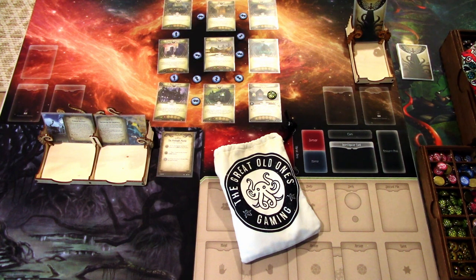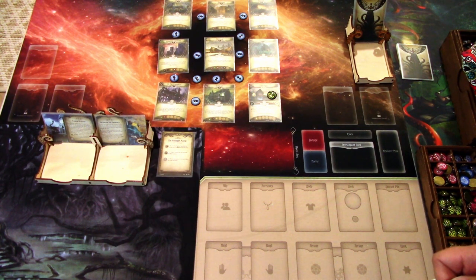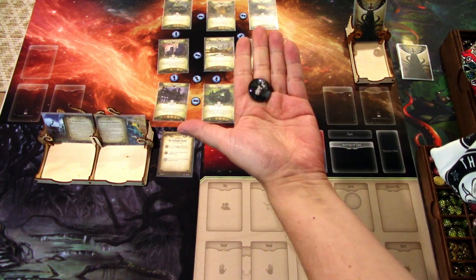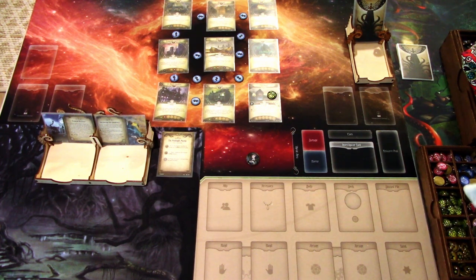Hi, this is JP from Not A Lights Over Arkham. Welcome to another Eye of Chaos episode, where we pick a random investigator, build a chaos deck on Arkhamcdb.com for that investigator, and try to do the best we can in the Midnight Mass scenario. I have all of my remaining investigator tokens in the bag, so let's see who we get. And we get Daryl Simmons, a survivor seeker. So let's go to Arkhamcdb.com and build a chaos deck for Daryl.